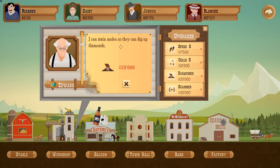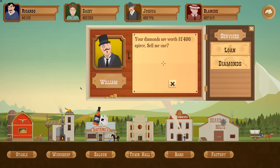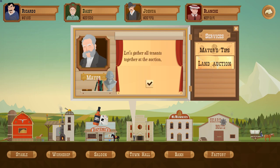You can train moles so they can dig up diamonds. I don't know if there's any other way of getting diamonds — like if I come across one, can I pick it up with the pipe? I don't think so. I think the only way is with the mole. The bank buys diamonds for $1,400 each, which is really good. So let's go to the land auction.